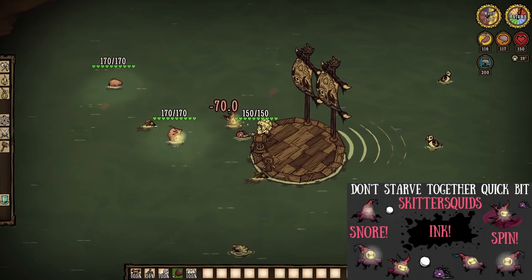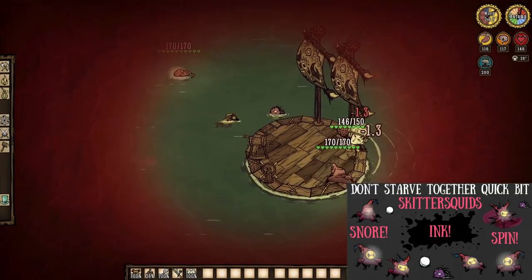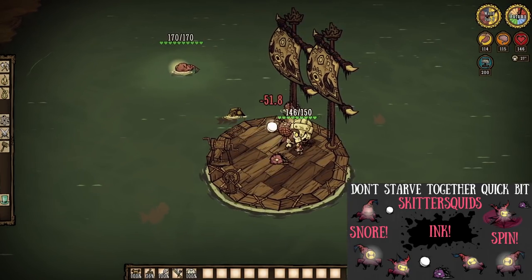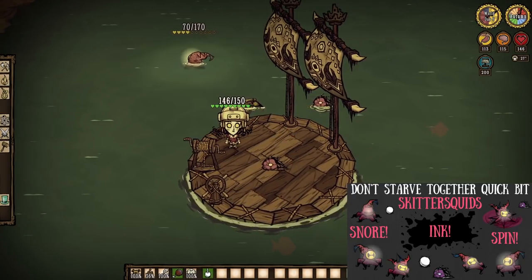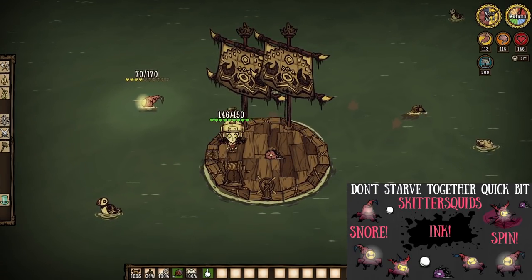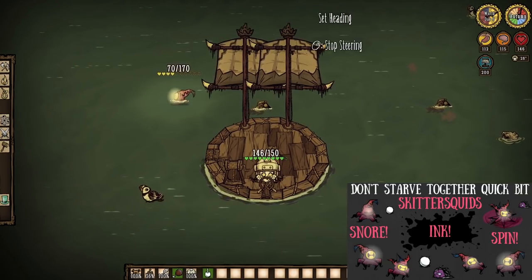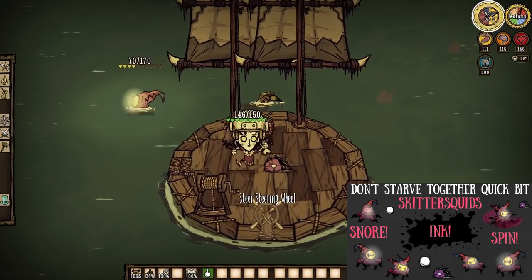We're talking some of my favorite mobs in the entire game: skitter squids. They swim, spin, ink, stink, and have a 33% chance to drop a single light bulb. Now that really should be higher or even guaranteed, especially as they were added to give people who can't run caves a way to make lanterns. But hey, that's just me.